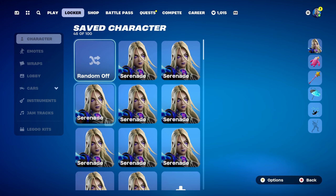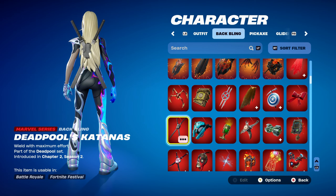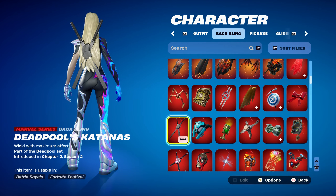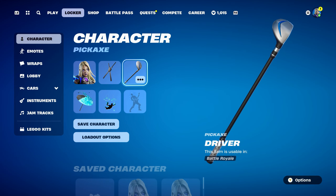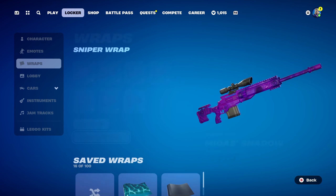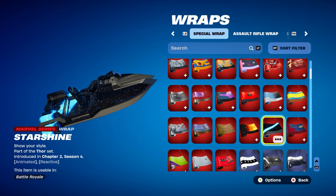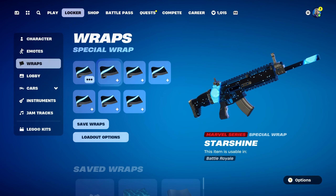Combo number 7 uses a Marvel series back bling: Deadpool's Katanas, part of the Deadpool set, introduced in Chapter 2 Season 2's Battle Pass — he was the secret skin. This back bling works perfectly for a black and silver or black and grey design. The pickaxe is Driver, part of the Teed Off set, introduced in Chapter 1 Season 8 — can be bought in the item shop, used for black, silver, and blue design. The weapon wrap is Star Shine, part of the Marvel set, introduced in Chapter 2 Season 4. It's a nice animated, reactive wrap from the Chapter 2 Season 4 Battle Pass with a dark blue and light blue design.